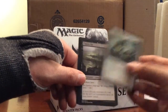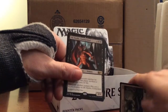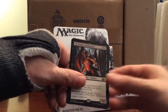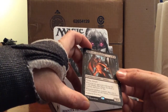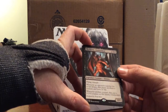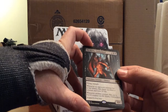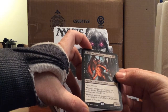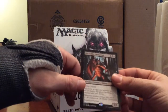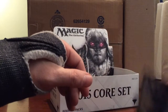First uncommon: Constricting Sliver, Caustic Tar, Wall of Frost. Our rare is Ob Nixilis Unshackled - six for a 4/4 with flying and trample. When an opponent searches his or her library, that player sacrifices a creature and loses ten life. When another creature dies, put a +1/+1 counter on Ob Nixilis. It's a pretty good card - I like it. Definitely see some play.